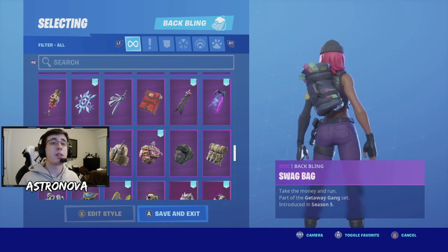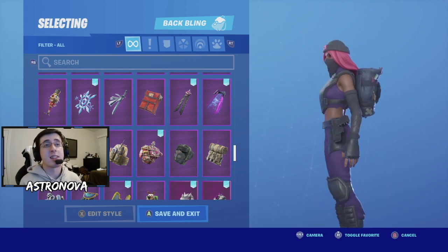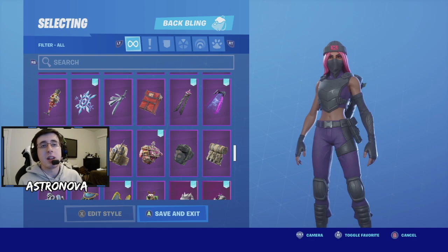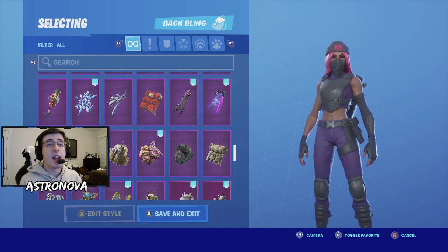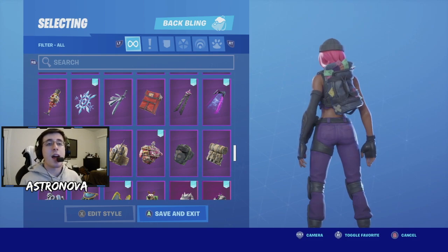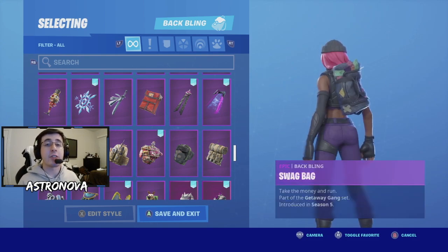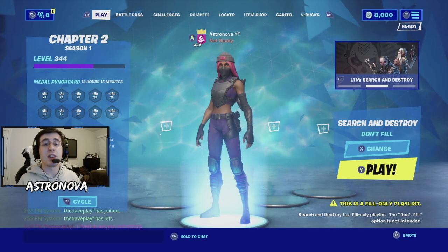For the last combo we have yet another starter pack back bling, introduced with the Season 5 starter pack. I really love this batwing for skins like this — with the beanie and the overall look of the skin, it could be someone trying to rob a bank, so the back bling really matches the theme. If it looks good, I'm definitely going to put it on the list.